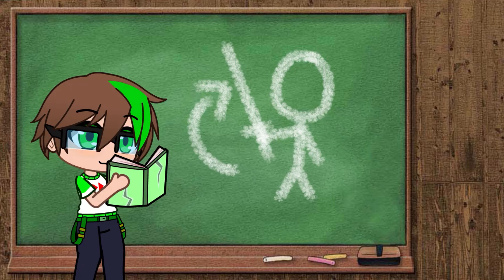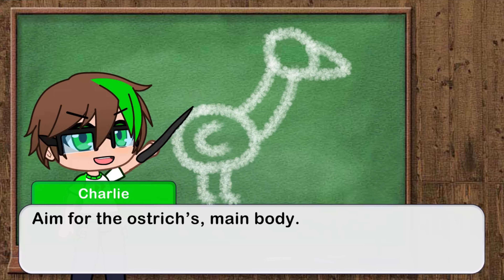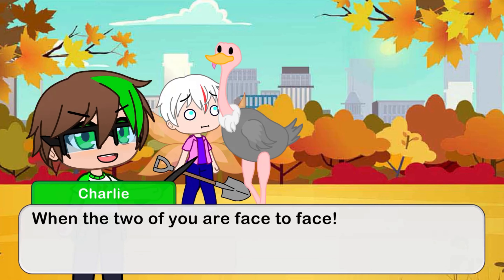There's a side note here: if you have a gun, aim for the ostrich's main body. Keep to the ostrich's side, and consider yourself at the most risk when the two of you are face-to-face.